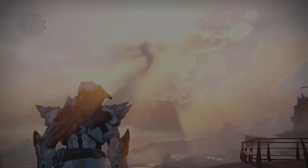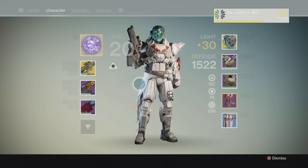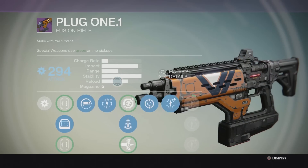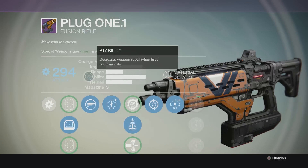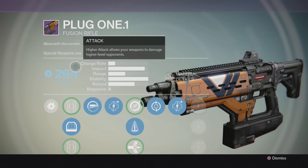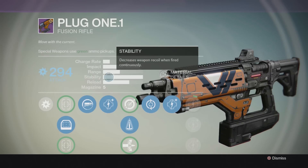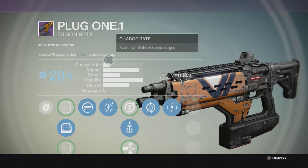The thing I really want to let you know about in this video is about loot — specifically what I think is probably the best fusion rifle in the game at the current point at legendary tier if you're looking at the new Vanguard stock. In fact, I'd say this is just one of the best fusion rifles overall. This is Plug 1.1 — my Bungie Christmas present — and my god this thing is amazing. The three stats that will always matter for a fusion rifle are charge rate, impact, and stability.